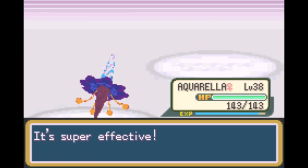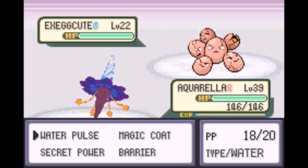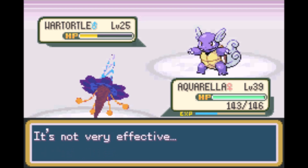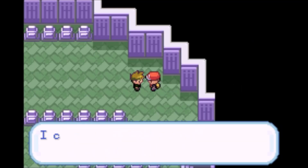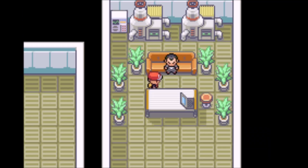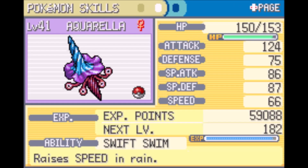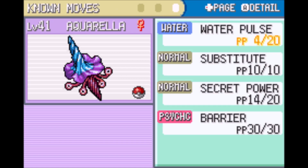Magic Coat is a move introduced in this gen that you'd probably never seen. Literally all it does is bounce back an ailment or a debuff on the turn it's used. It doesn't stop buffs or even Curse, and it has no duration like Taunt. It's such a pointless move that a permanent version of it became an ability in the later games, called Magic Bounce.